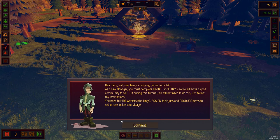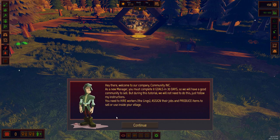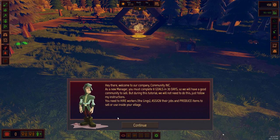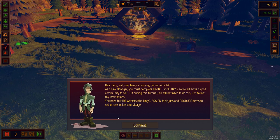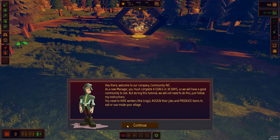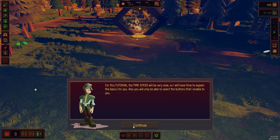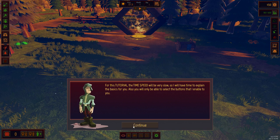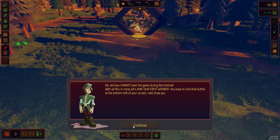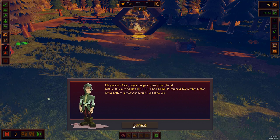Welcome to our company, Community Inc. As a new manager, you must complete 8 goals in 30 days so we'll have a good community to sell. But during this tutorial we'll not need to do this - just follow my instructions. You need to hire workers, assign their jobs, and produce items to sell or use inside your village. For this tutorial, the time speed will be very slow so I'll have time to explain the basics. Let's hire our first worker - click that button on the bottom left of your screen.